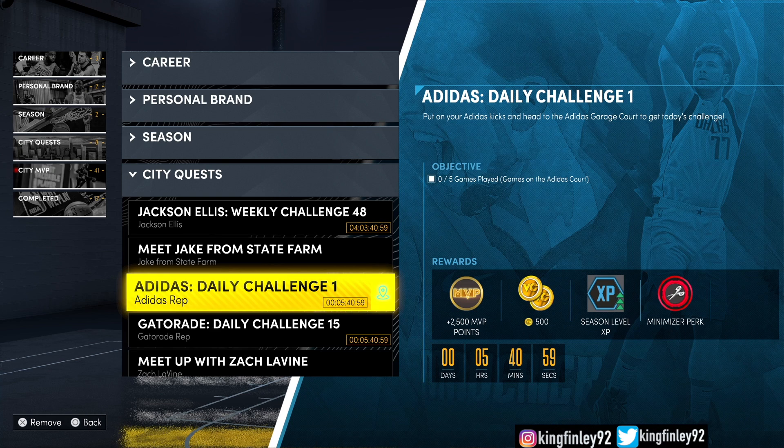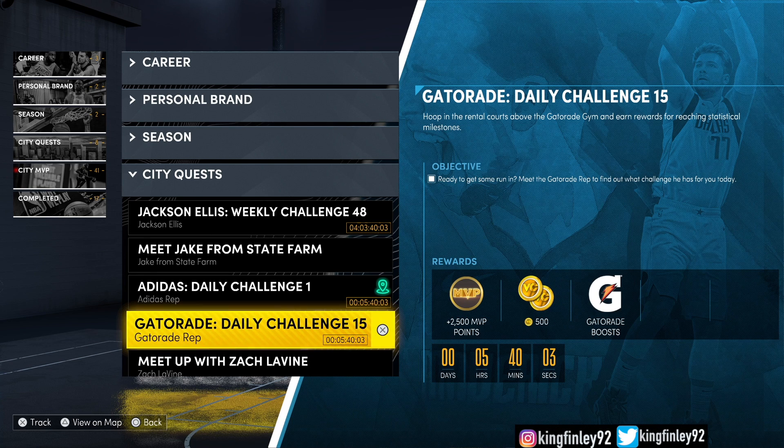This is Adidas Challenge 1. If you have Adidas Challenge 5, you're not going to unlock the Minimizer perk. And I'm telling you, it is random. Guys, don't get frustrated. If you don't have Adidas Challenge 1 right now, it might be there tomorrow or the next day. These daily challenges are all random. So if you go check your Adidas Challenge right now and it's Challenge five or three or something else, don't worry about it — just complete that, and hopefully tomorrow or the next day you'll have Adidas Challenge 1. You can see my objective is zero out of five games played. All I got to do is play five games on the court. This will be different for you — it might tell you to get 60 rebounds, 60 steals, or a certain amount of points. The daily challenges are random and they are different for everybody.